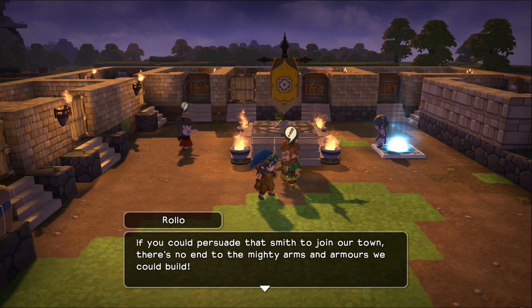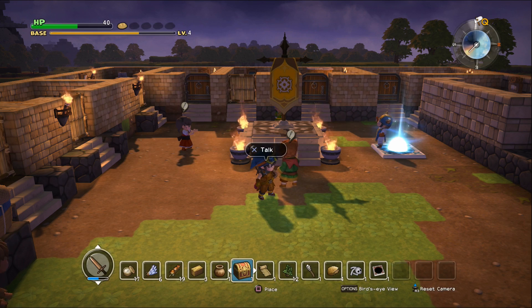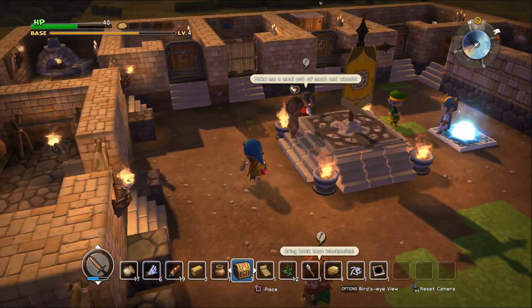And it seems the island where this man was last seen is on the other side of that very teleportal. If you could persuade that smith to join our town, there's no end to the mighty arms and armors we could build. Be sure that the teleportal is firmly placed, Zul'jin, and go to track down that man. Okay, so we do have a new quest — and we got a new person here too.